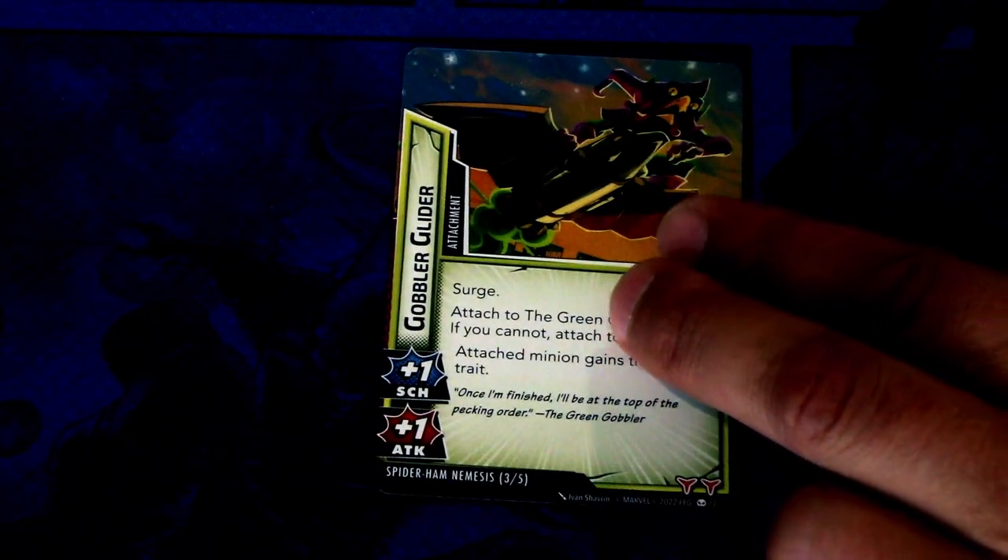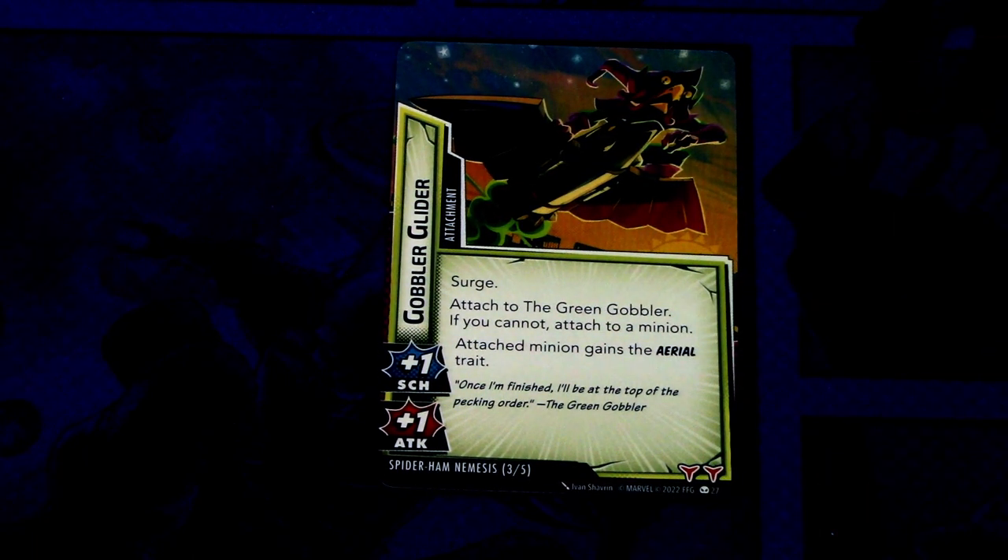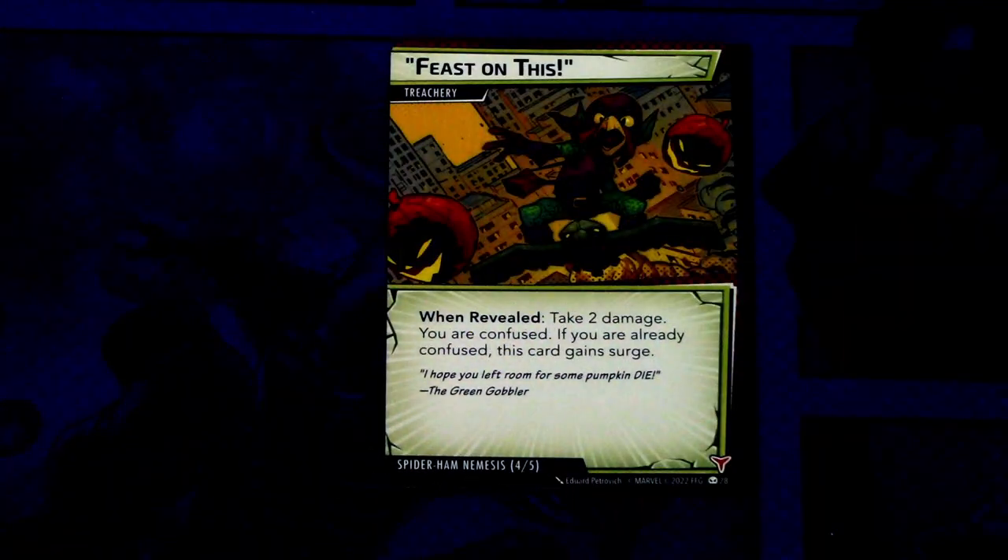Then we have the Gobbler Glider, an attachment that gives plus one scheme and plus one attack. Search to attach to the Green Gobbler; if you cannot attach to a minion, the attached minion gains the aerial trait. This has two boost icons. I really can't remember if any villain or encounter cards key off of aerial, but maybe there are some cards coming that will take that into account. The last card is Feast on This — two copies, it is a treachery. When revealed: take two damage and you are confused. If you are already confused, this card surges, and it has one boost icon. On first look, this Nemesis set doesn't look that bad, but I could be mistaken.